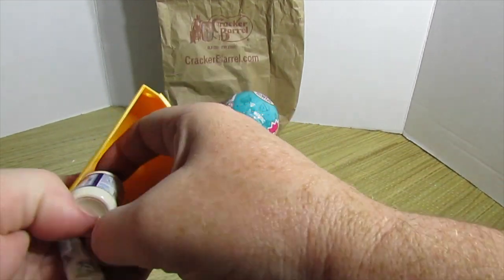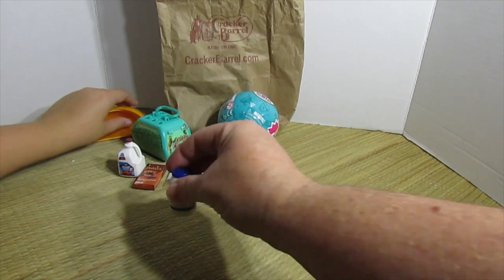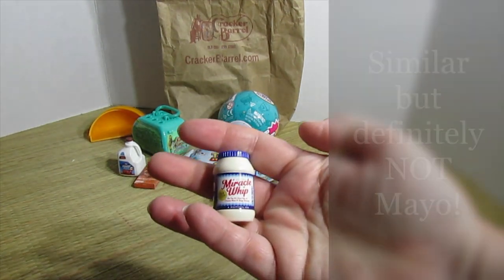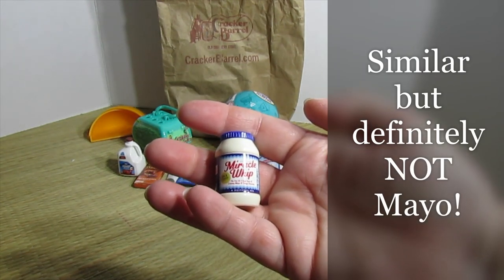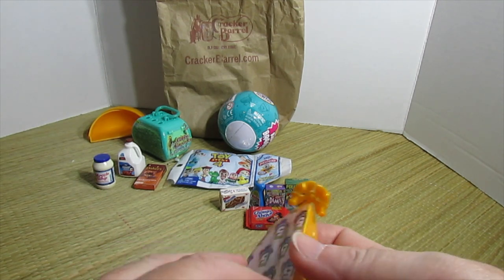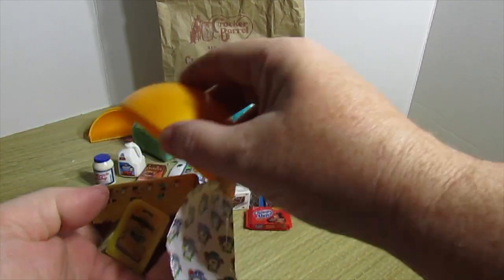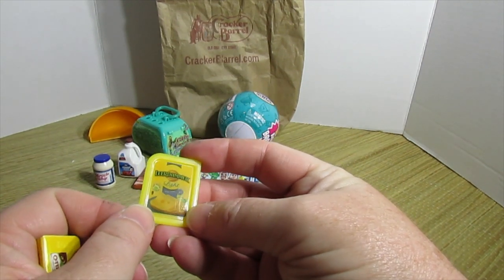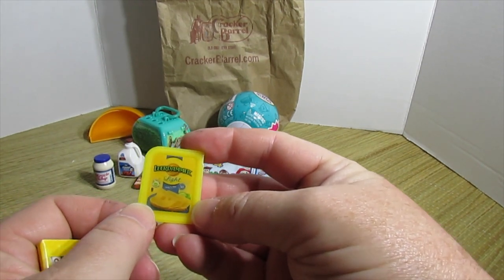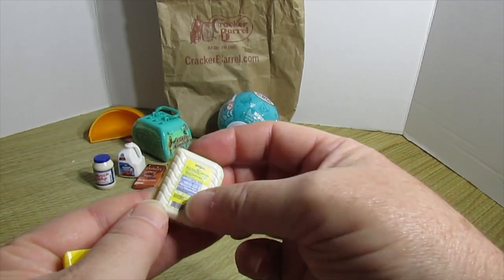It's Miracle Whip. Miracle Whip is like mayonnaise — it's a mayonnaise-like tangy topping. It's not Cool Whip. Cheese! It's cheese light. That's cool — I love all the little markings and the nutrition facts on the back.